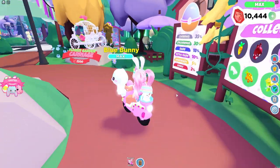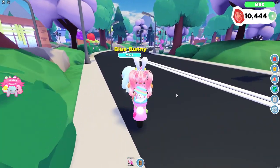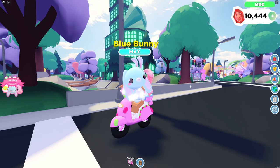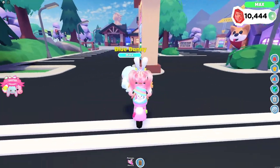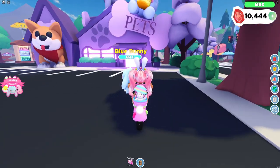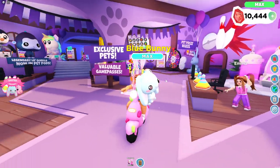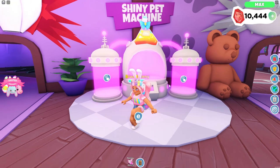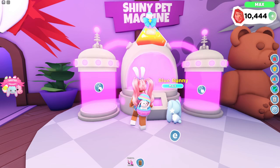Let's go ahead and go over to the pet shop so that we can make our bunny rainbow shiny. I really like the bunny as a shiny — I just think the white stars look super pretty. I'm kind of curious what this pet is going to look like as a rainbow shiny. Sometimes rainbow shiny particles don't look good on all pets, but I do think the white sparkles on this bunny looks magnificent.